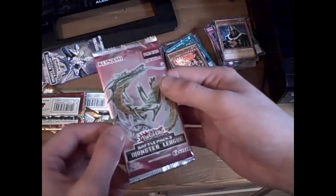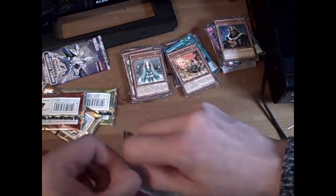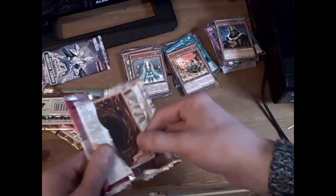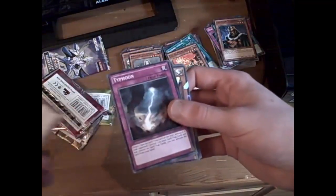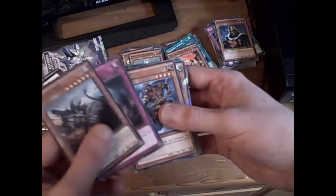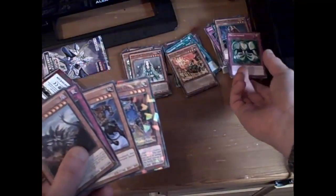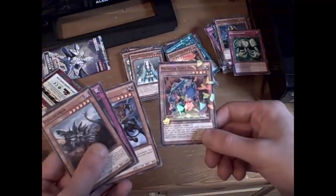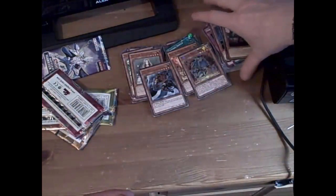Oh, now I like the look of this artwork here, that looks pretty cool. Stegocyber, Typhoon, Mizuki, Mythical Beast Cerberus, Metal Morph. I don't think we've had Mythical Beast before yet, so that's a good card to have.